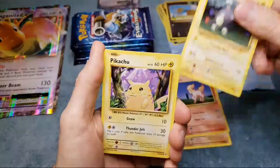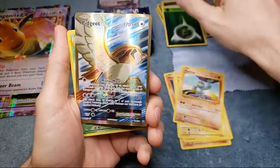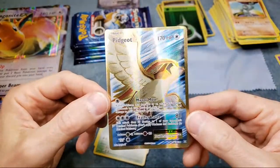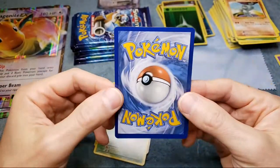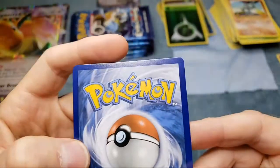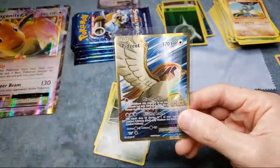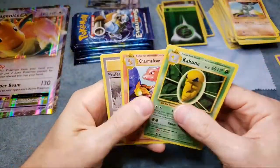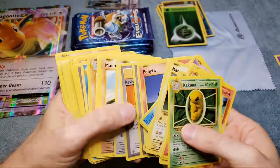We got a hit in box number two! Maybe all the hits are in this box. Definitely top to bottom centering on that one - it's a Pidgeot EX. There's a Mega Pidgeot EX as well but I like the regular Pidgeot artwork a lot better. There's back centering off so that's definitely not a 10, and it's got a little thing going on there too. Nice looking card, probably under $10 in value.